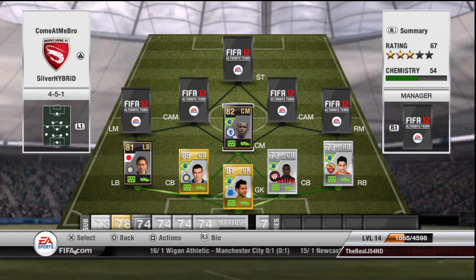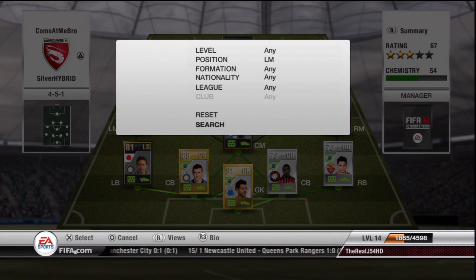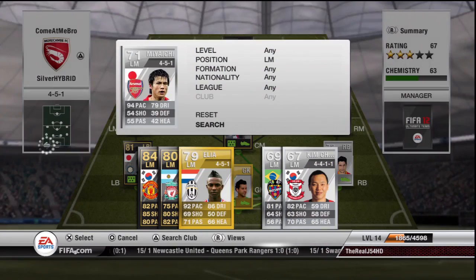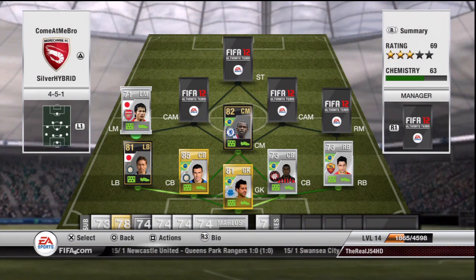Every single player on this team has 9 chemistry. The first left midfielder is actually Miachi. I was thinking of a way to fit this player into the team, and when I had Inform Nagatomo I thought maybe I should try and bring in a Barclays Premier League link and play it off Nagatomo. I did and it's actually worked out really well — you'll see who else I have in the other positions in a second.